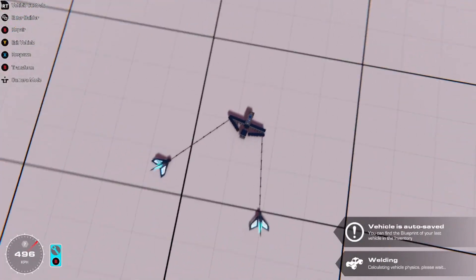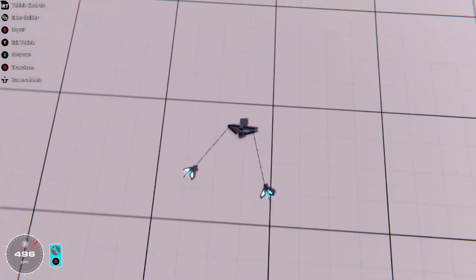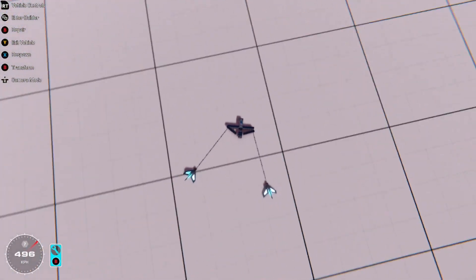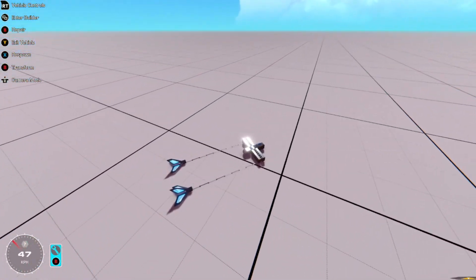Now if I show you, it goes forwards. As you can see it does pull to the right slightly — that's just because of how unstable the hinge glitch's nature is. Where the hinges are actually being pulled apart, one is being pulled apart more than the other side.